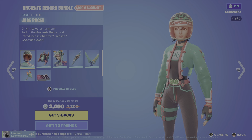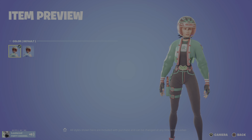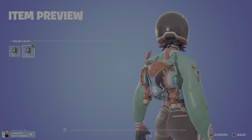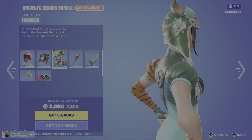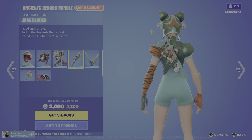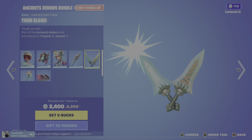We got the Ancient Reborn bundle, which has the Jade Racer and the Tigress — the Jade Racer. He also has the second blue style. We got Dragon Guard — who dares challenge the dragon. And then Tigress on a prowl with Ancestral Style. We got Jade Blades — jaded and serrated. We also got Tiger Claws — tough as nails.